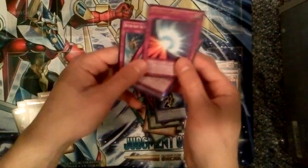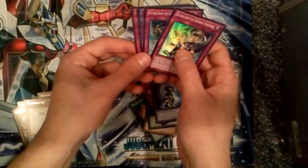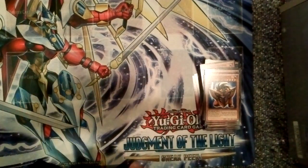So to recap, from the three special editions we pulled two Ultras — a Mirror Force and a Blue-Eyes Ultimate Dragon — and two Supers, which are the two Return from the Different Dimensions. So hopefully you guys enjoyed the video. Don't forget to like, comment, subscribe, and stay tuned for more pack openings. Peace.